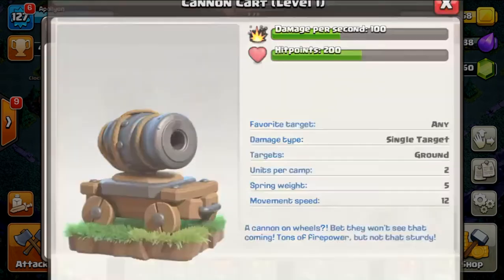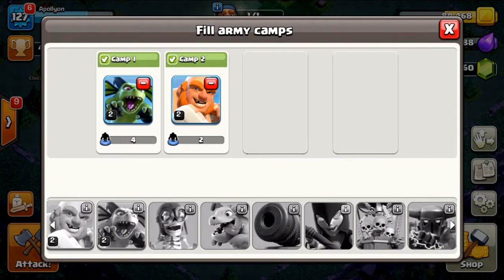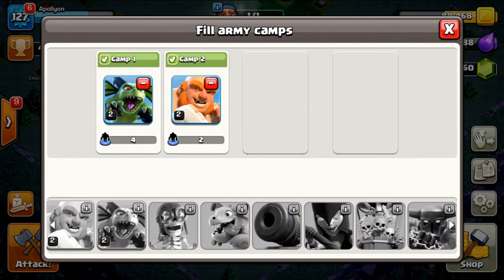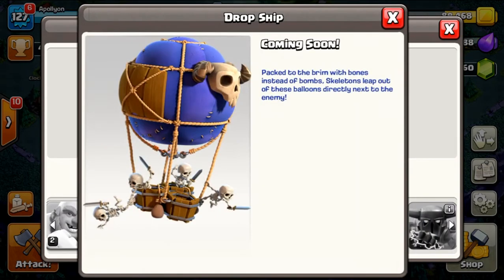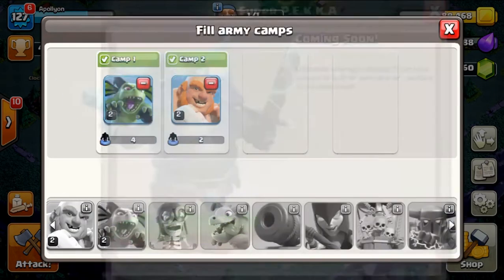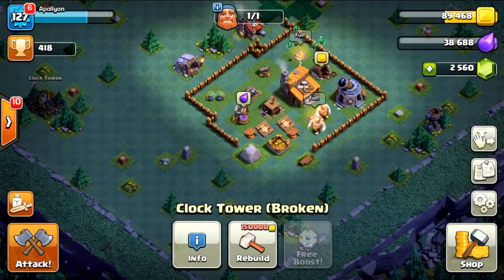Cannon carts are basically a moving cannon — very weak in hit points but high damage. Future troops include the Night Witch from Clash Royale who summons bats, drop ships that drop skeletons instead of bombs, and a super pekka whose abilities are still unknown. Some really interesting stuff coming down the line.